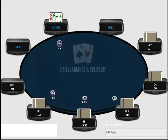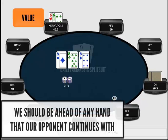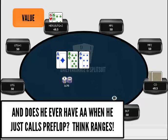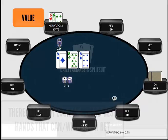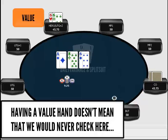If we raise sixes, get called by the cutoff, go heads up, and catch a set, pretty much everyone would agree this is a value hand. Only a couple of hands beat me at this point — pocket eights and pocket aces. Anything my opponent continues with, whether it be ace-x, a flush draw, or a straight draw, I beat. When I have a value hand, my thought process as a default is to bet and try to generate value. That doesn't mean I'd never check-raise, but betting is my default.